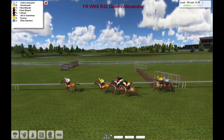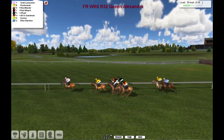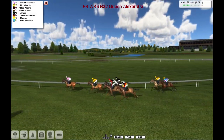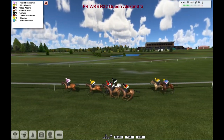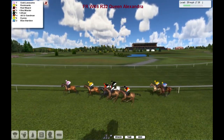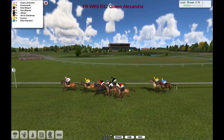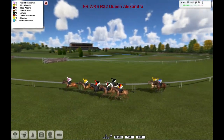Gold Lonesome from Rockinanti — I think that's how it's pronounced — and we've got Red Wizard and Shutmaster still down on the fence. Afraid could have a good crack at them coming up in the last couple of furlongs; it's done no work stuck down on the fence. Out wider is All of Sandman and Diceos, and Blue Stardew still taking their time at the tail.